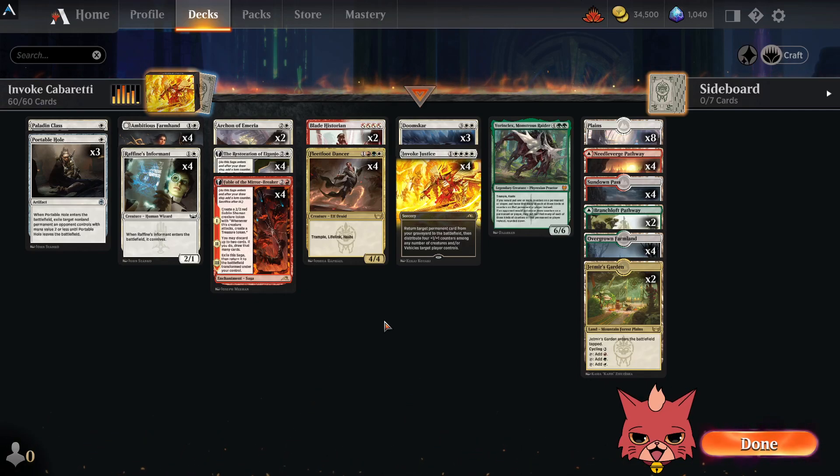Alrighty guys, we're back for some Invoke Cabaretti and this is a Streets of New Capenna standard build. We're going to go over the deck then hop right into some ranked. But first things first, for anyone who may not know, I'm Redcat and I play aggro decks and any decks with red in them as well.